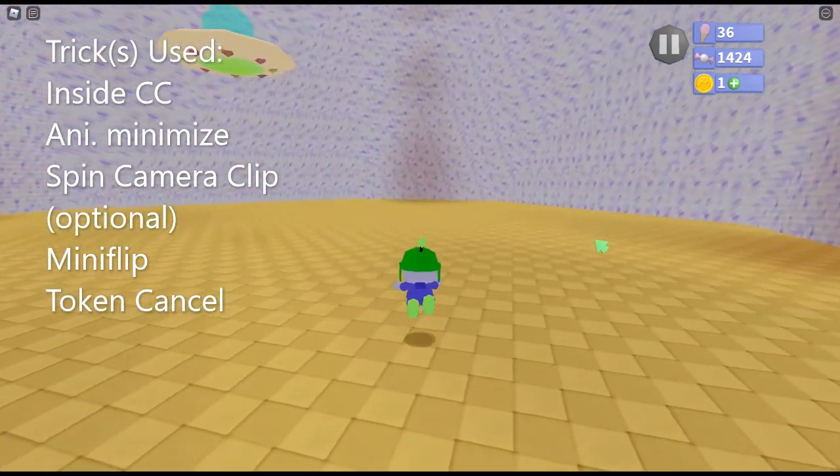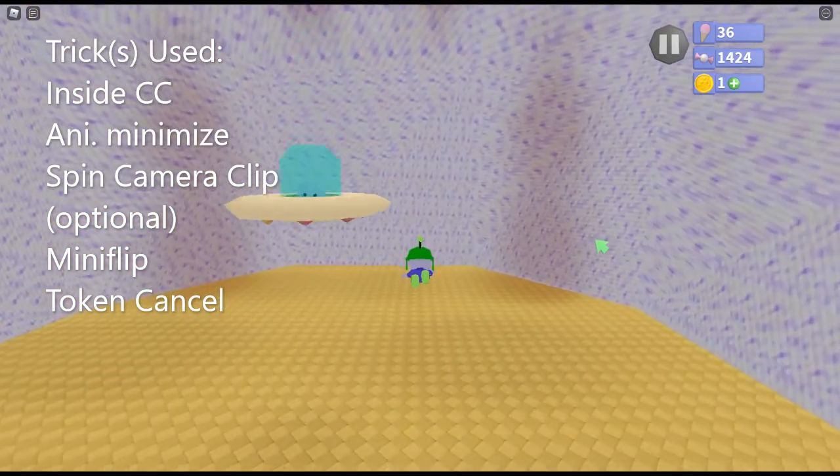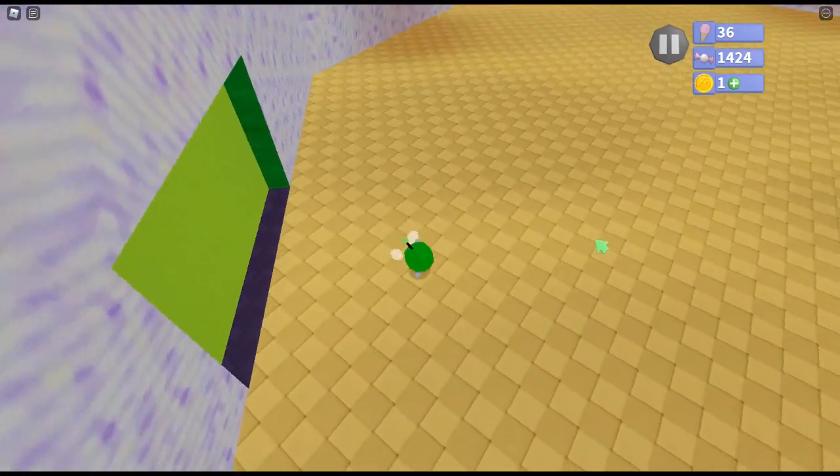So we're going to crouch, uncrouch — that's the backflip minimize. That's a little bit hard to explain; basically I have a video on this. I forgot how to explain this, but there's a video on how to do that. So this is the turnaround jumps — you just go around the wall and spin back. Spin around. It's easier than the wit hops. So this is inside corner climb, animinimize, spinning camera clip, mini flip, token cancel — there's a lot of stuff you can do here.